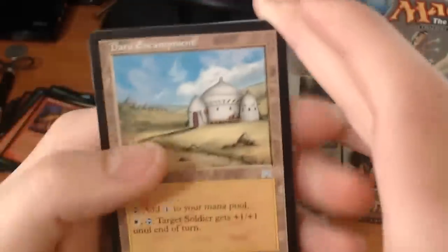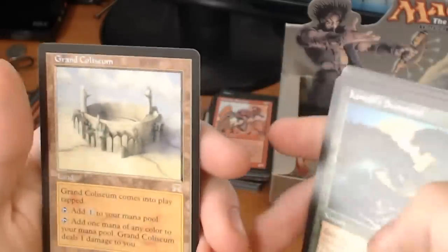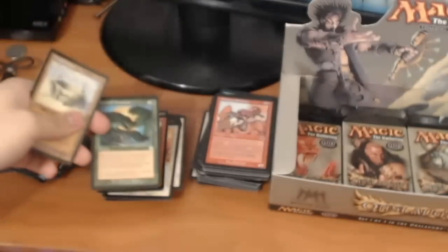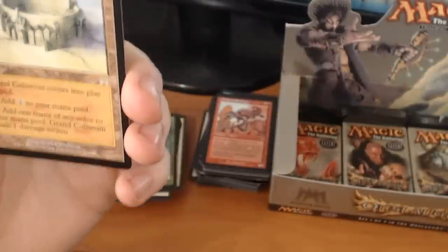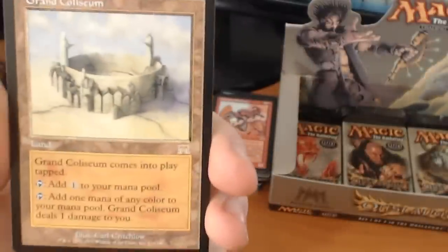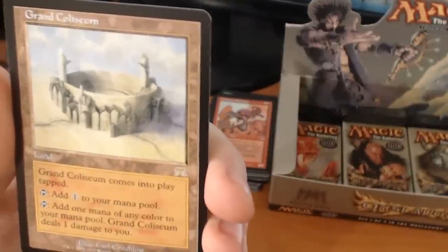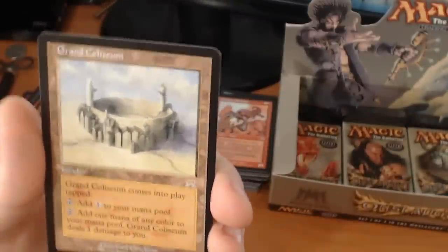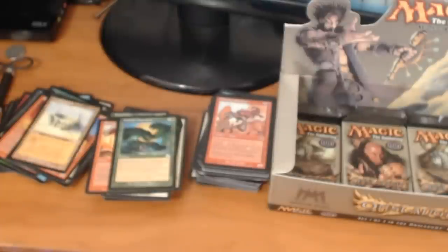Our first uncommon we have a Daru Encampment, an Alfetto Alchemist, a Karmal Summons. And a rare — it's a Grand Coliseum. Not one of the lands we were looking for, but still — Grand Coliseum comes into play tapped. Tap to add 1 to your mana pool, or tap to add 1 mana of any color but Grand Coliseum deals 1 damage to you. These are not the lands we were looking for.